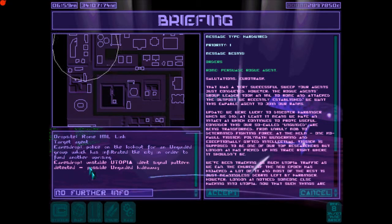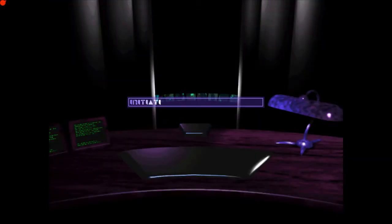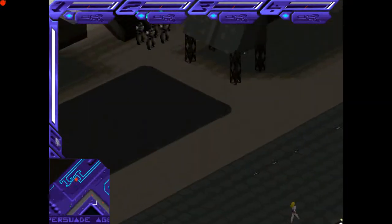You can add level 3 mods to a level 2 body — there's no problem doing so, so just get the mods straight away. And into the mission.